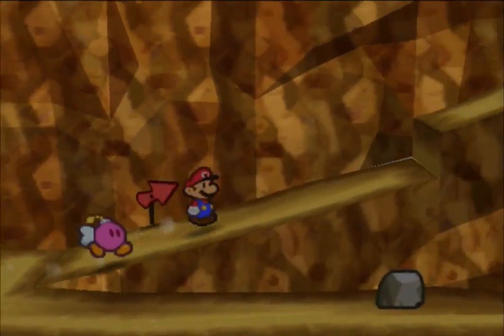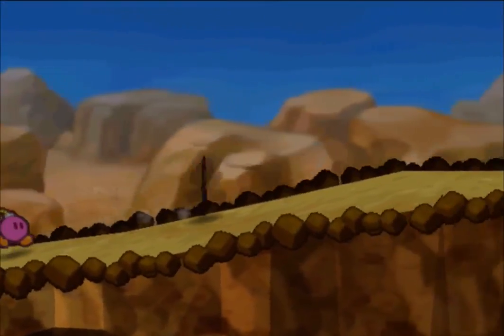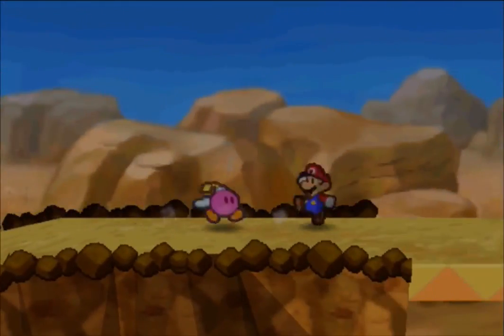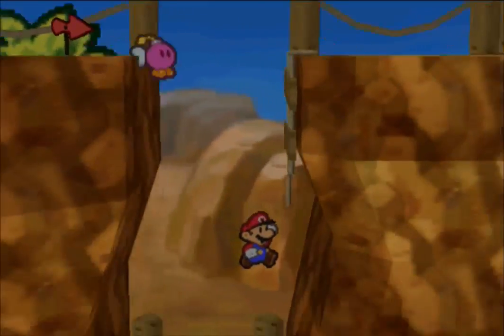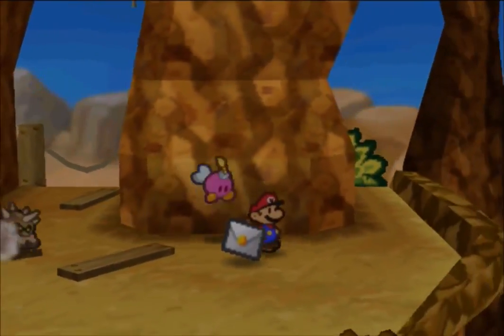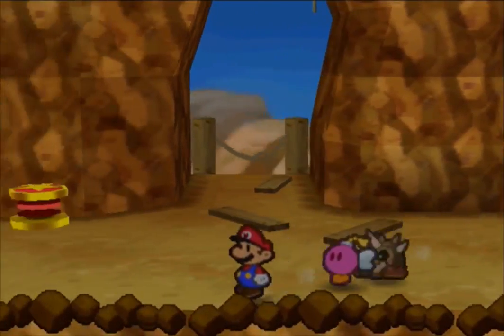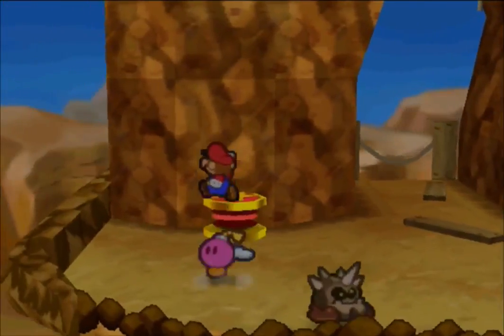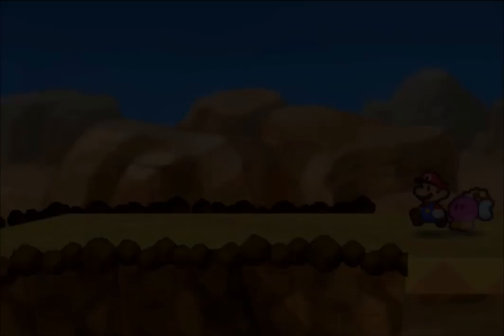There's nothing we can do back down there yet anyway, so we're just going to head up here and through this way. The next letter we need is just down here to the right — there we go. And I'm going to use this spring to hop back up.